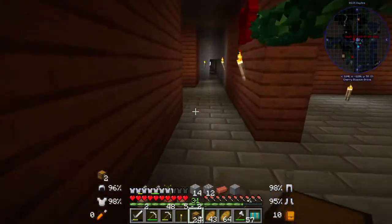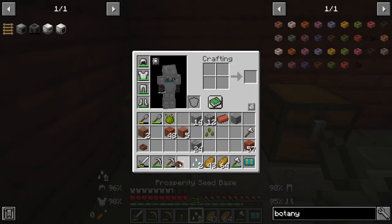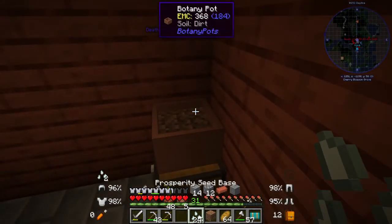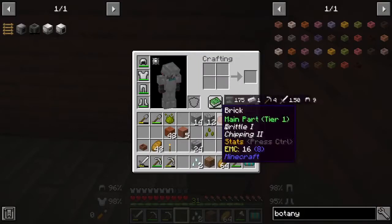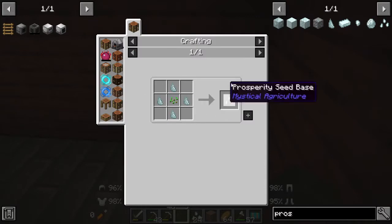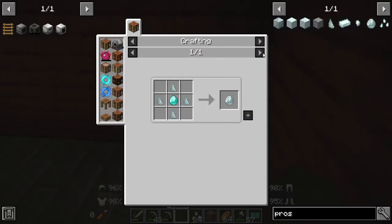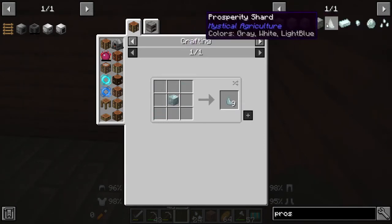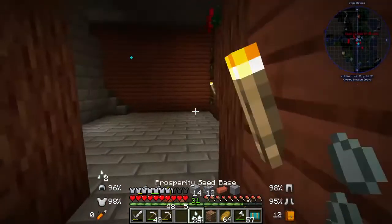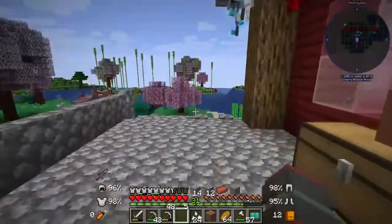Alrighty, we've got the chests, we've got the seeds. We're going to put this in the big room. Let's start off with prosperity seeds. I'm really hoping that this works — I don't know if it'll work or not, I'm actually kind of nervous. Dirt and prosperity seeds? No, it doesn't seem to work. God dang it. Prosperity shards — I don't know how this works. I don't know how this works. How does this work? Do I have to take it outside and do it properly? This is definitely a learning process.